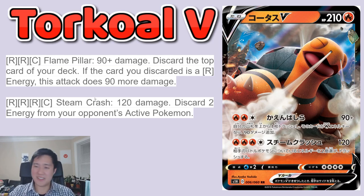But Steam Crash sounds super annoying: 120 damage, discard two energy from your opponent's active Pokemon. There's so much ramp and de-ramp in this set, and Torkoal is very strong when it comes to that. 120 damage is not a lot for a two-prize Pokemon, but I feel like if you can rush this — think Welder or something — you put your opponent at a very much disadvantage where they need to somehow answer the fact that you're removing their energy, or they're just going to be behind.